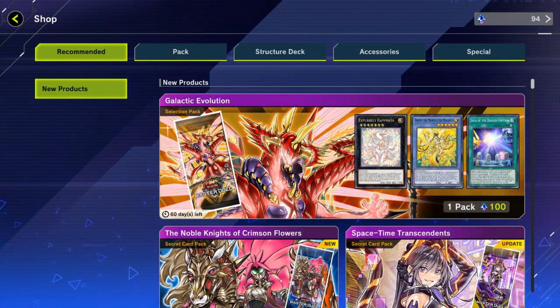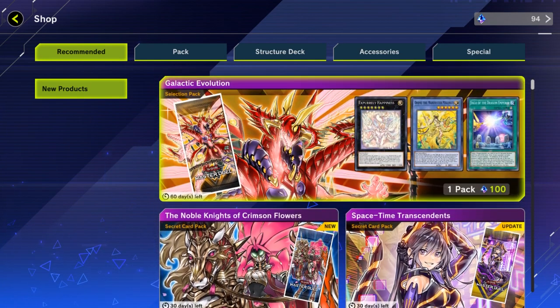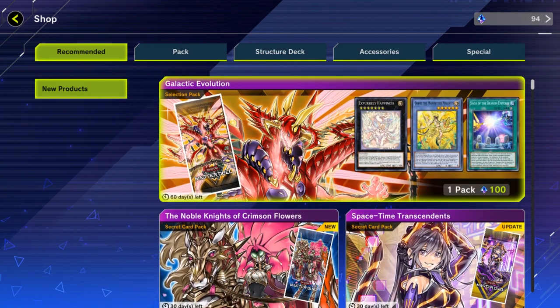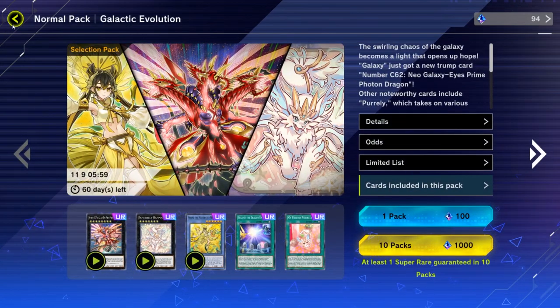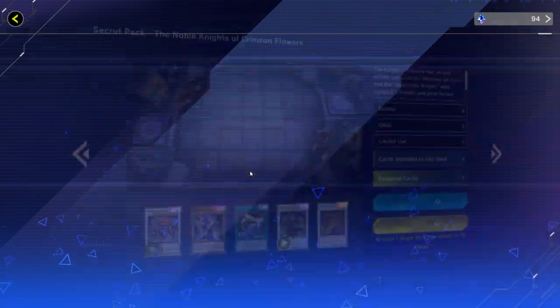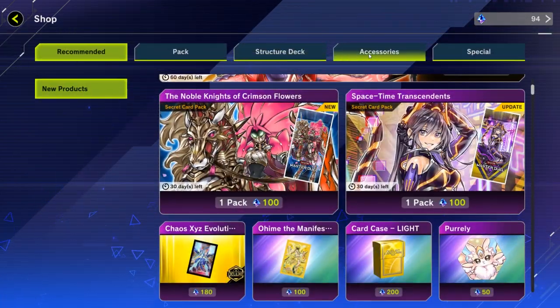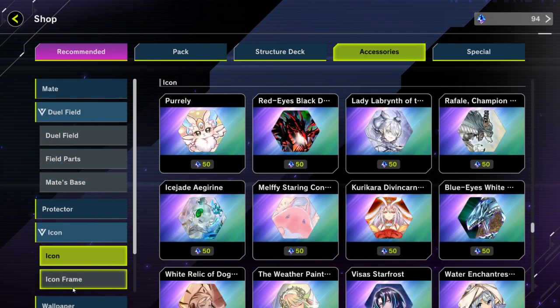Let's begin with the essentials. To start off, we have to discuss how you can actually spend your money in Master Duel and what you can buy with your gems. There are three things you can buy with your gems: number one is selection packs, which are just the usual combination of different decks coming together. The other one is secret packs, and the third one is cosmetics — right here we've got duel fields, protectors, icons and more.